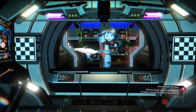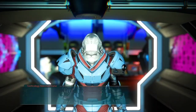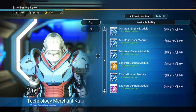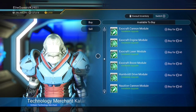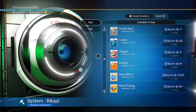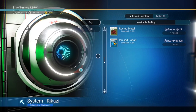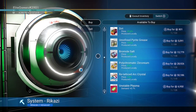I always come to this one as well for upgrading exocrafts. This guy's got an exocraft cannon module — I've already got one but there we go, that's fine. On to the back of the station to have a look at the trade terminal. We've got some good ones here — ionized cobalt, and some wiring looms, they look pretty cool.